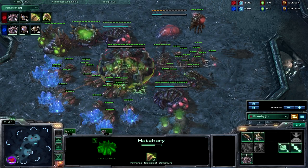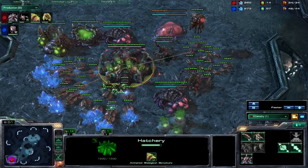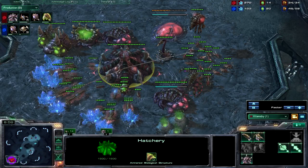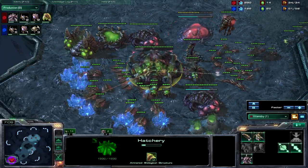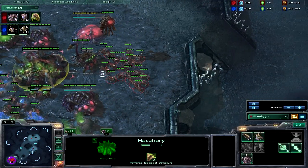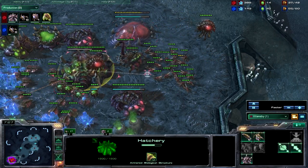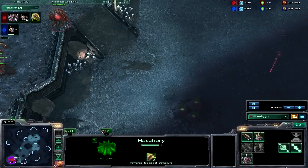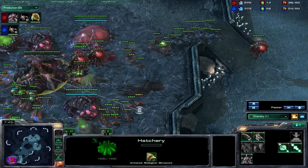At around six minutes and thirty seconds, I'd recommend — something you're not seeing in this replay but I've adapted more recently — getting an extra queen or two. Right here at 300 minerals you're going to begin to float a little, so getting an extra queen or two and maybe laying down a creep tumor is pretty nice. This is kind of a baiting strategy — you want your opponent to go on the offense, or if they're transitioning and moving across the map, you can intercept them, get a nice surround, and your zerglings will do tremendous damage.